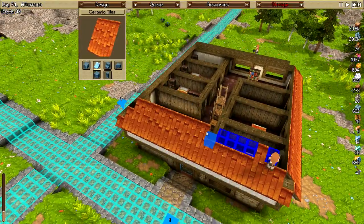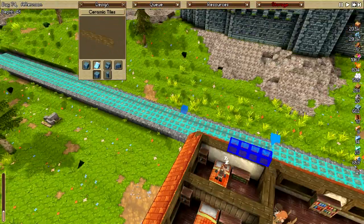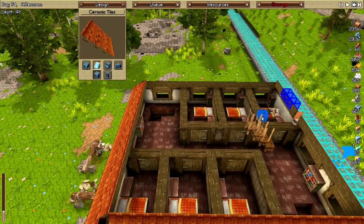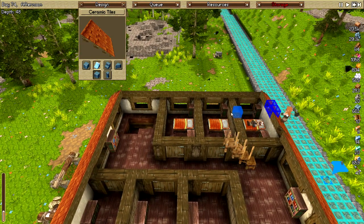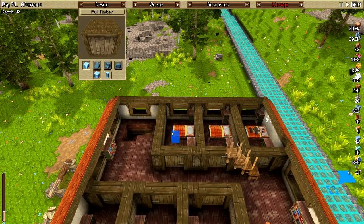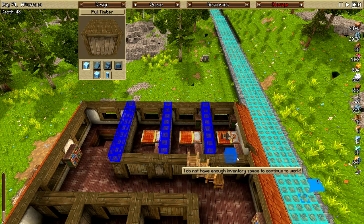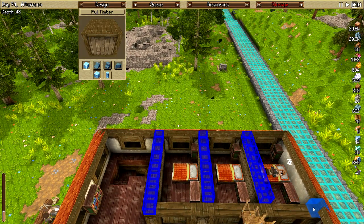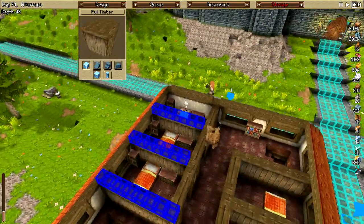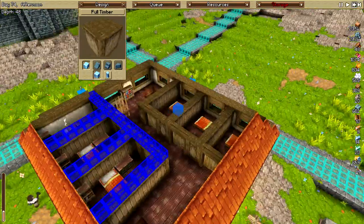I've got to leave a little doorway there — that should do it for them to get up here. I don't know what to do about these walls. I could just keep building them up, but maybe build them up one more layer. That's what I'll do — walls, full timber.